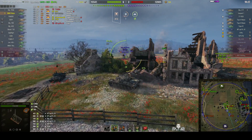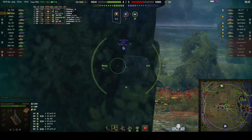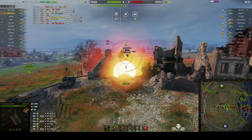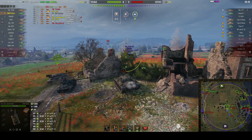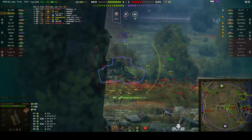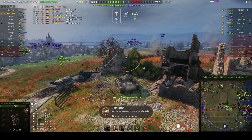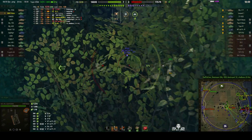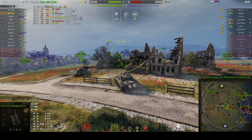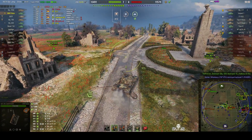Can he get a shot in the O-Ho? He's trying, sidescraping the corner to avoid the Waffentrager. He uses the wreck for cover, and now he can — gets 436, it's a high roll. He's picked up the High Caliber. 5,370 hit points of damage so far.